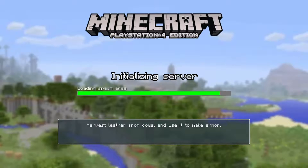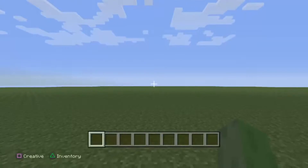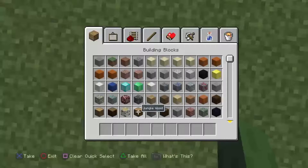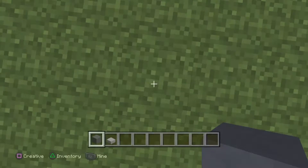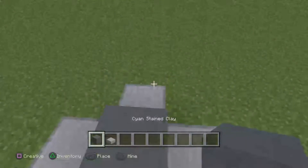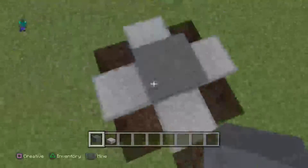I was gonna play with my friends but they're not available right now. So I'm gonna mark this spot right here. I like clay — I'm using clay. And then let's make this like gold.